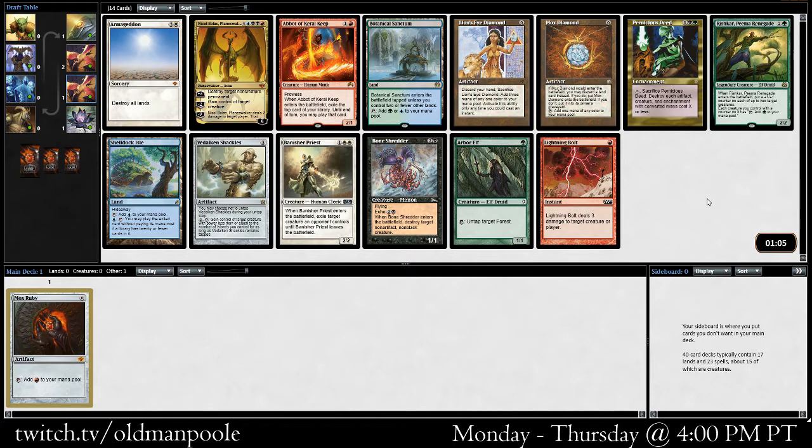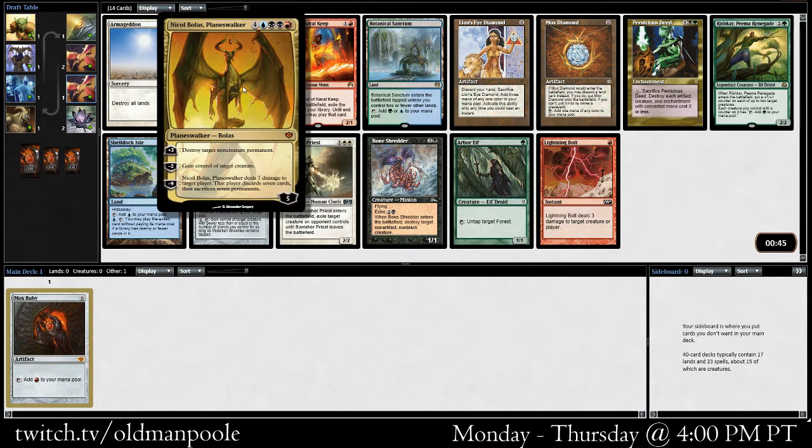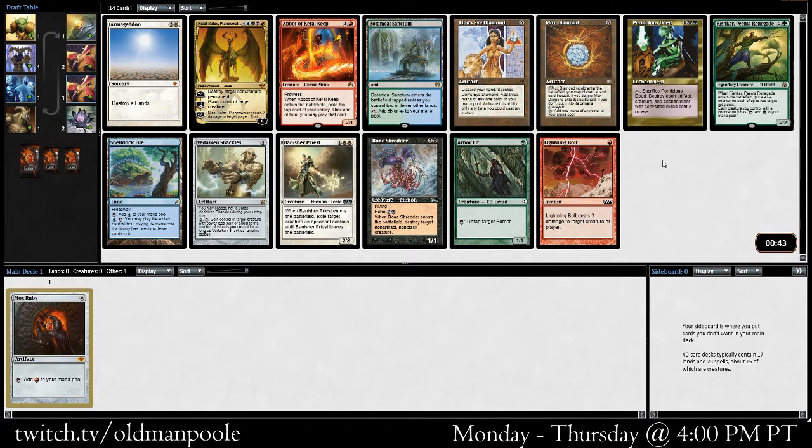What do we got next here? We've got Mox Diamond, which is a much worse version. We've got Vidalken Shackles if we wanted to stick it to blue. We've got Sheldok Isle, Abbott, Lightning Bolt, other stuff. I also had Nicol Bolas, which is sweet — I don't think I've ever played Nicol Bolas. We could try and draft Mox Red. Lightning Bolt and Abbott are both pretty reasonable. I have never drafted Mox Red. Maybe we'll try a Mox Red here. Lightning Bolt's a pretty good pickup — it's good even if we don't end up in that color. Vidalken Shackles is probably the next highest pick, but I think Lightning Bolt's pretty reasonable.